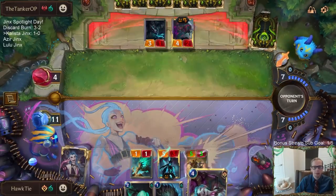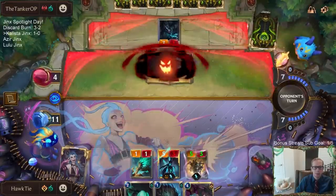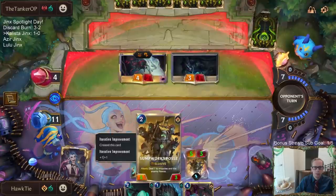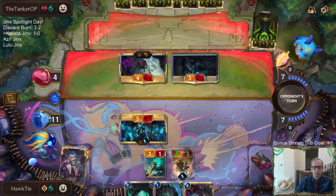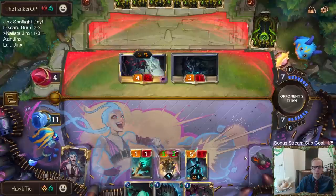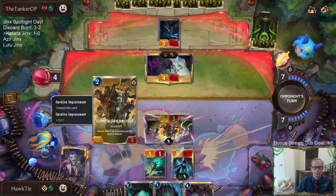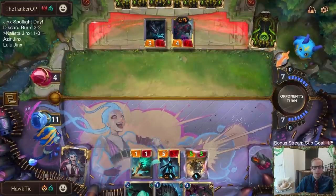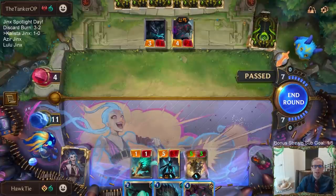They still get to keep Elise in play. They have more Doom Beasts. Not even going after the Posse. Will Calista put the Posse back? No - Calista will still put the 4/3 back into play. And they just pass the round?